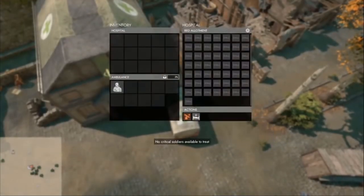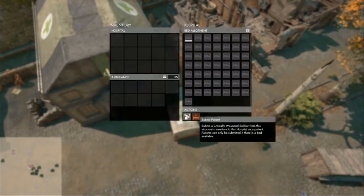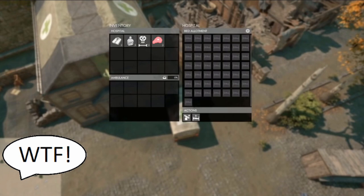So there's the hospital screen where you can see all the beds. And when you submit a soldier — this is obviously sped up — you can see it takes time for that patient to recover. Once they've recovered... let's just make it really controversial: you become a resource. [Nervous laughter]